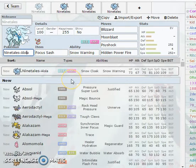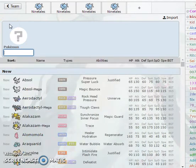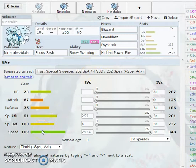Alolan Ninetales has the ice and fairy typing, changed from its original fire typing. Regular Ninetales actually has 76 in attack, and they stretched that down to 67, putting 9 more points into the speed stat. We're actually at base 109 now, which is awesome - no more base 100. Base 100 speed tier is kind of bad. With base 109, it outspeeds a lot of things, including Garchomp, whereas at base 100 as an ice fairy type it would get outsped by Garchomp and decimated by Poison Jab.